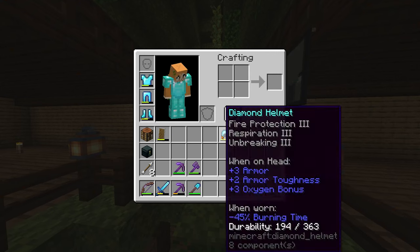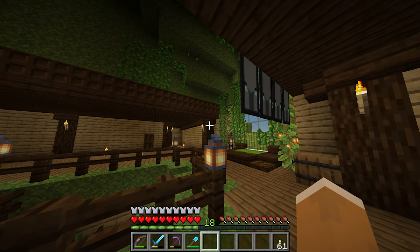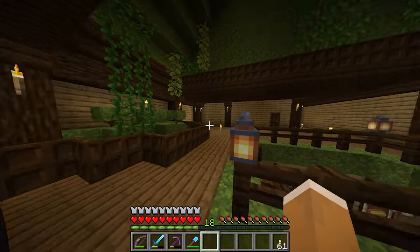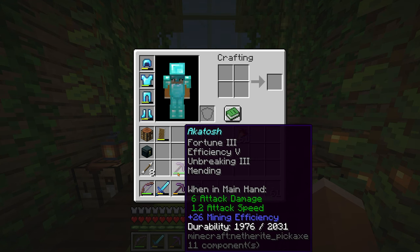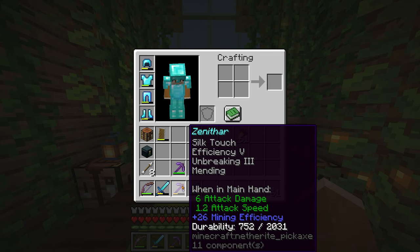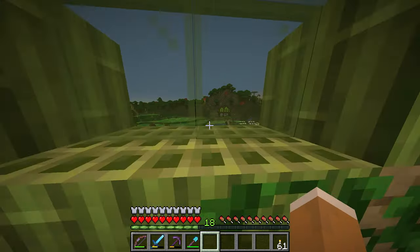I think this is the same diamond armor from last time, but we have quite a few things to go over. I've been playing this world a lot since the last episode, so this part is just a tour and update. One big thing: I got netherite from the Nether and upgraded some diamond tools. I now have two pickaxes — one with Fortune, one with Silk Touch.